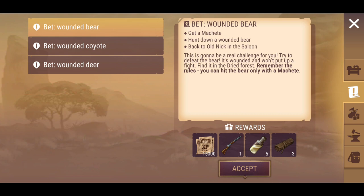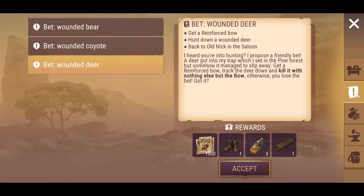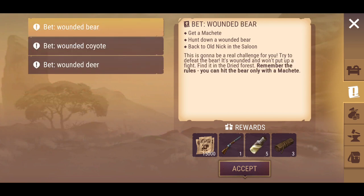What are we up to now? Wounded bear. So we've done the deer and the coyote in the previous episode and it looks like we can actually go back and do those again if we'd like. So that's interesting. Reinforced bow, iron spear — exactly as it was beforehand. Alright, wounded bear. Looks like we're going to go on a bear hunt guys.